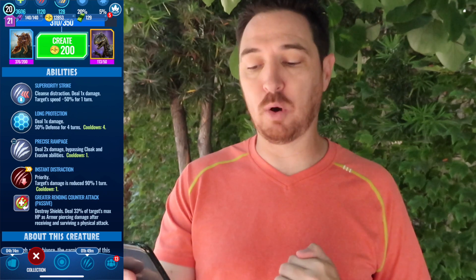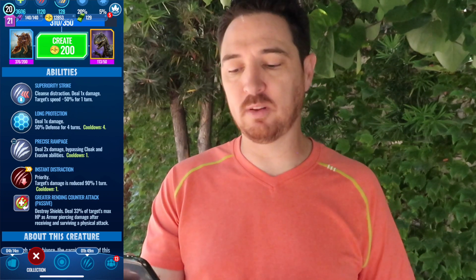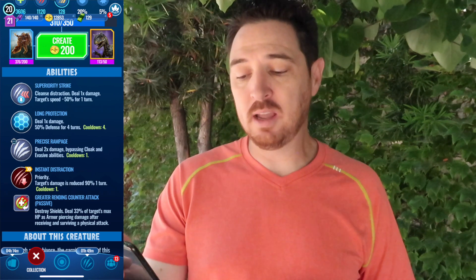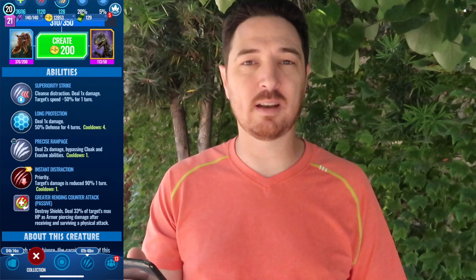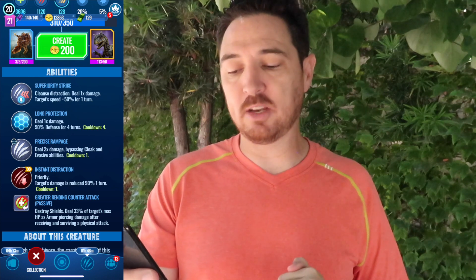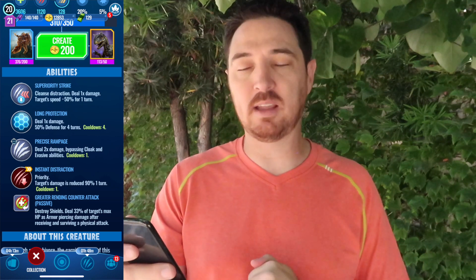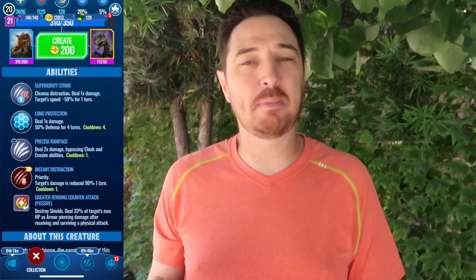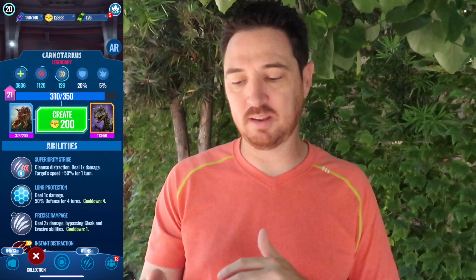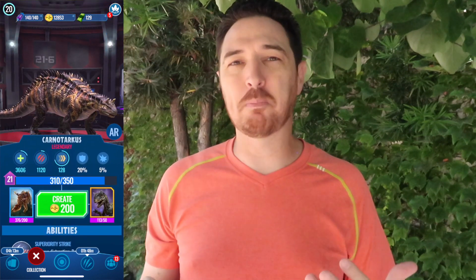Then you have Instant Distraction — it is a priority move. Your target's damage is reduced by 90% for one turn with a cooldown of one. What makes this creature very similar to Diorajasaur and Trykosaurus is its Counter Attack passive: Destroy Shields, which deals 33% of the target's max HP as armor-piercing damage after receiving and surviving a physical attack. It might actually be more versatile than Trykosaurus, if I'm being honest. I already think Dioraja is more versatile than Trykosaurus, and Carnotarkus feels very similar to Dioraja.